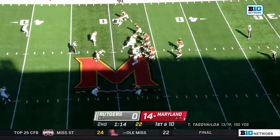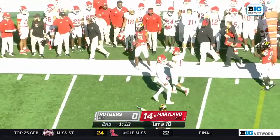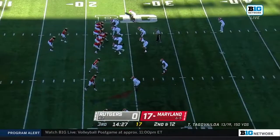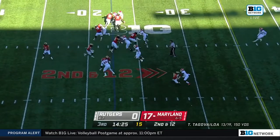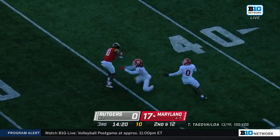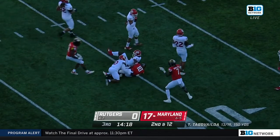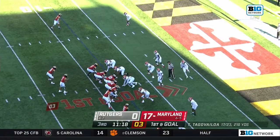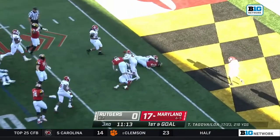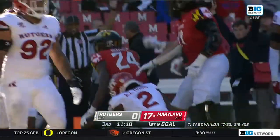Tagovailoa had an 11-for-11 start last week, 13-of-19 today. First throw complete — finds Ty Felton. Didn't look like he needed much time to warm up. Tagovailoa looking for Ty Felton — has it, spins out the initial tackle, puts his foot in the ground again, it's down to the 40. The ground game they go, and they try to sneak in — and he does just that for the third time today.